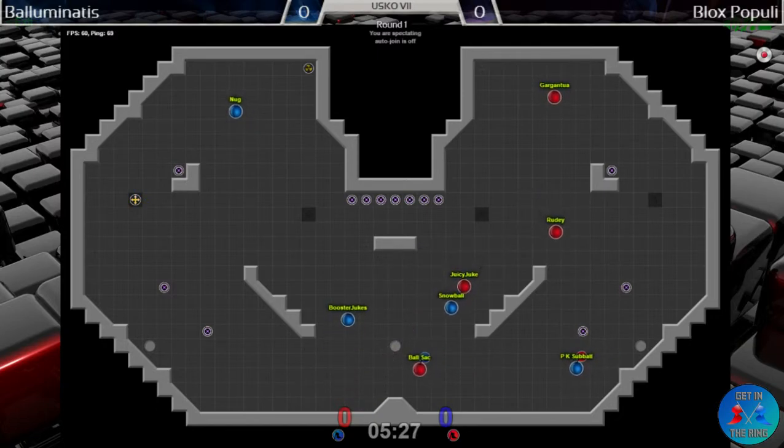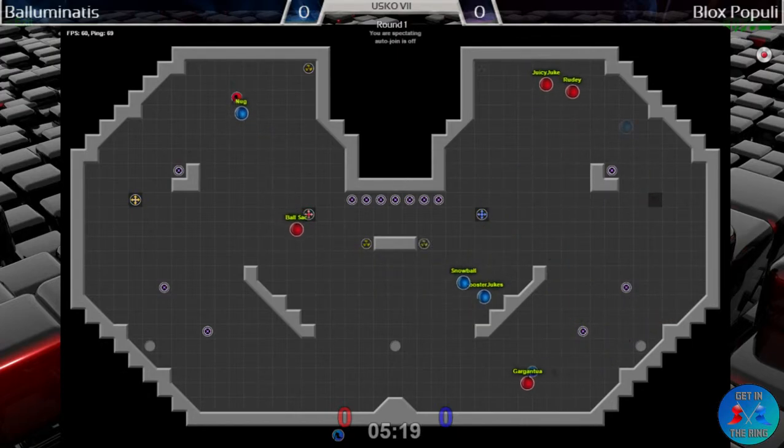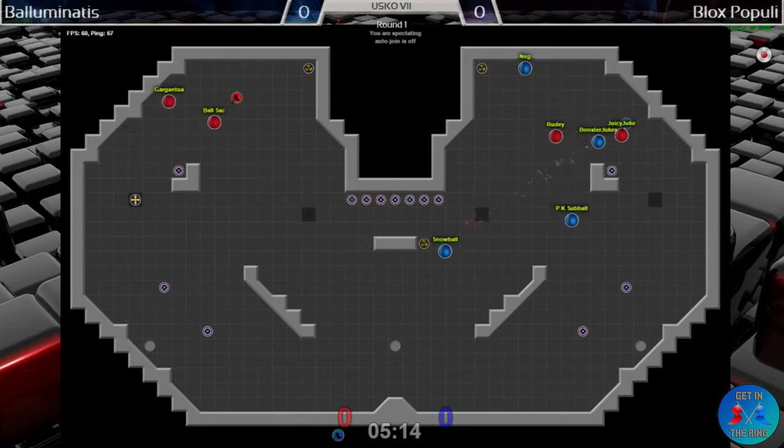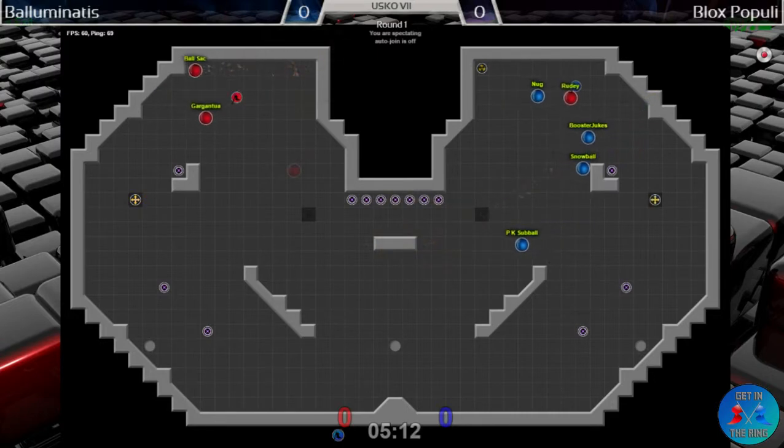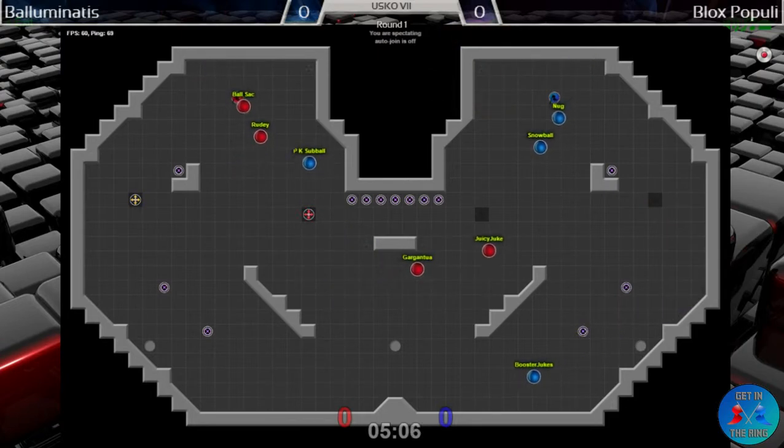Neither flag carrier looked like they wanted to kiss there — both teams have that re-grab still. PK Sub Ball makes it into a return-for-cap scenario but can't stay alive long in that base. That's really just a great boost for defense — not a lot to do there. Booster Jukes had one on the other side — exactly the same boost.